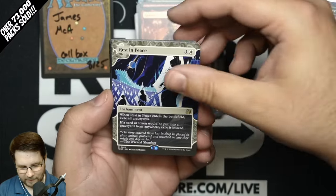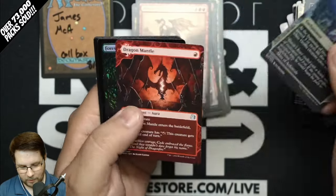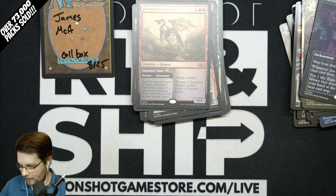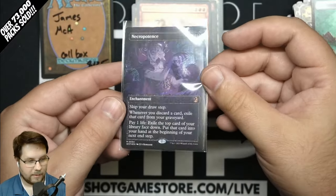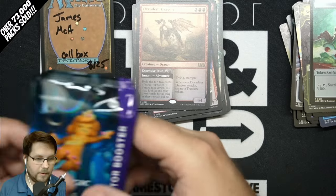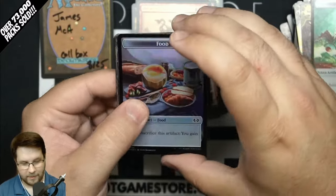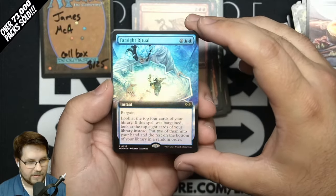Definitely want to try to hit that 15,000 subscriber giveaway after that pull. Rest in Peace, Virtue of Persistence, Court of Embryth, Decadent Dragon, Griffin Aerie, Dragon Mantle, and the rest of your pack. That Confetti Foil is a big one — we're going to get that sleeved up. We'll also be giving away packs on our live streams the 26th through the 29th. Whether or not we hit 15,000 subscribers, those packs go out. But if we do hit that number, we'll give away a total of over $1,000 in Wildsville Drain packs since the set started pre-selling on our stream.